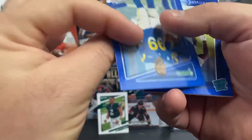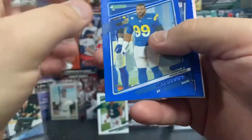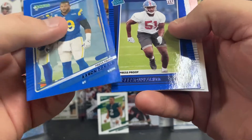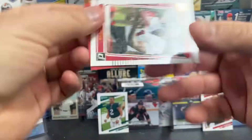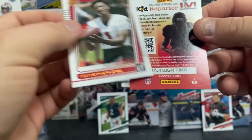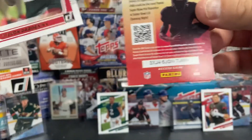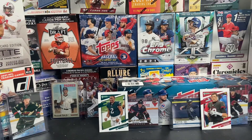Looks like we've got another press proof — Aaron Donald. And Azeez Ojulari rated rookie. Got a couple of press proofs. There's a Jalen Darden portrait rated rookie. Not too bad — we've got some pretty cool cards in that holiday blaster.